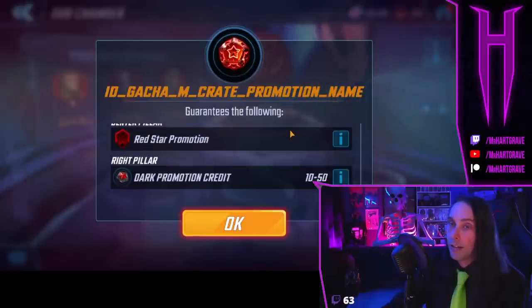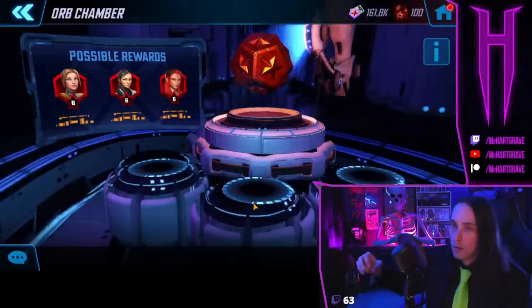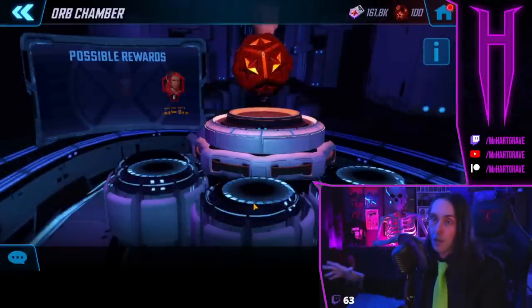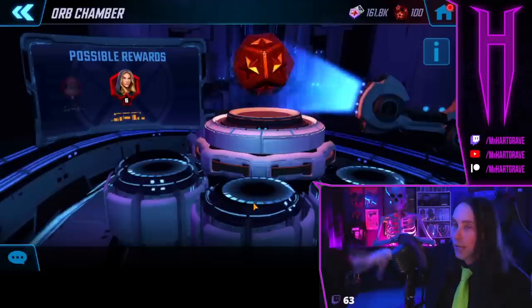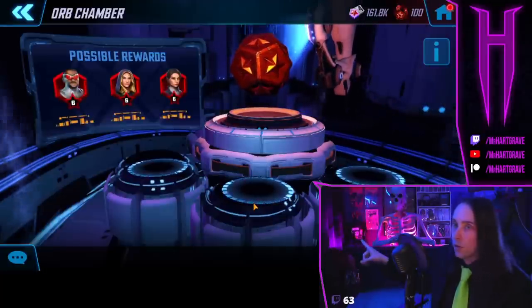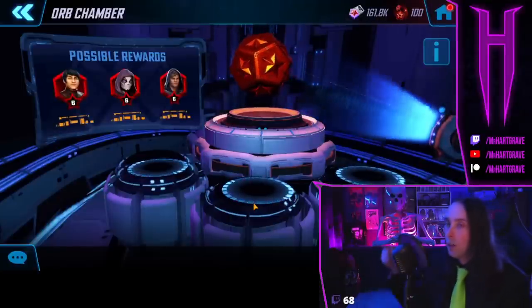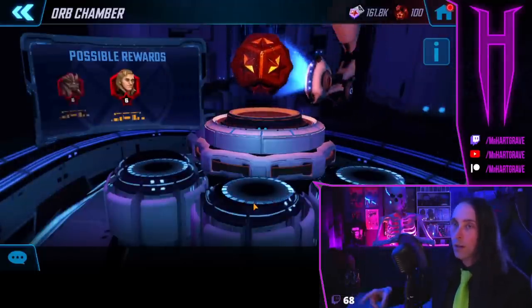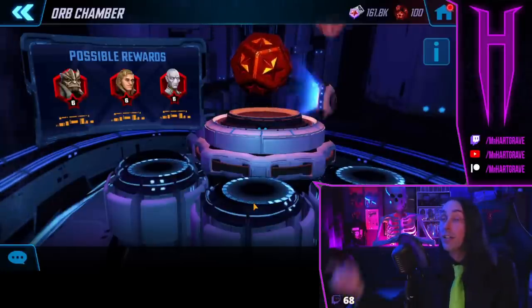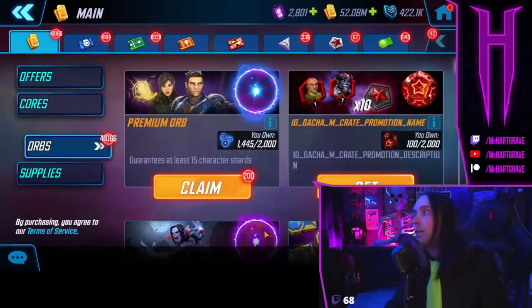What the boosted state looks like: right down here, dark promo credits says 10 to 50 — that means they are boosted. You're going to get 10, 30, or 50 of them. Dark promo credits are more important than anything else in this game right now, and probably until the end of the game. Dark promo credit characters are the strongest characters in the game typically, and you can't pull red stars on them from any of these orbs. The only way to get red stars on dark promo credit characters is to use dark promo credits.